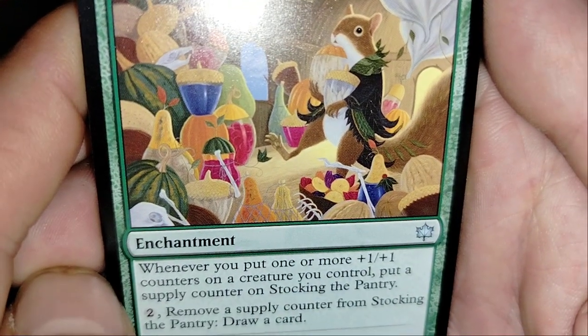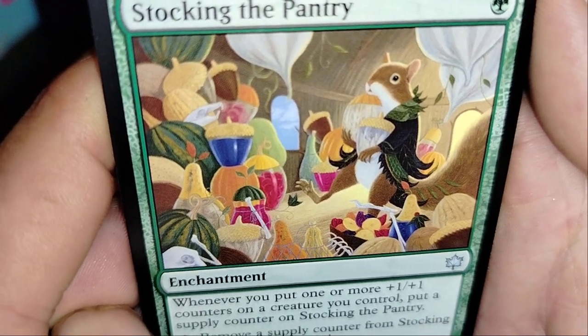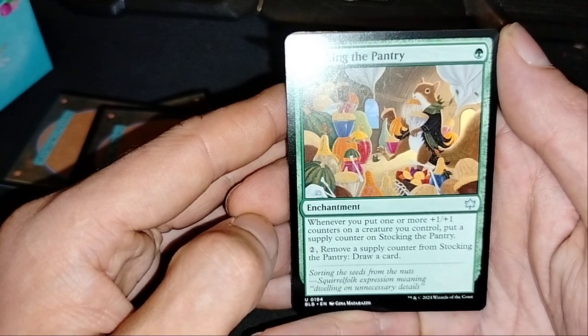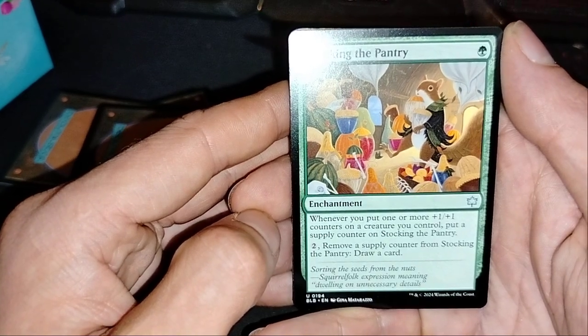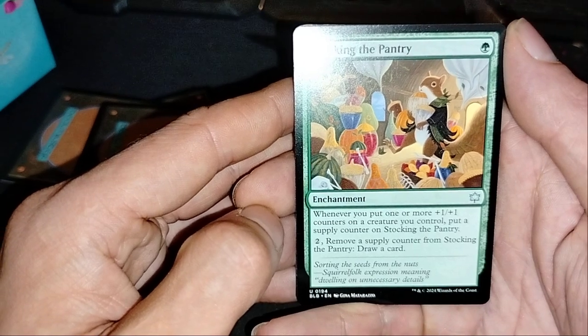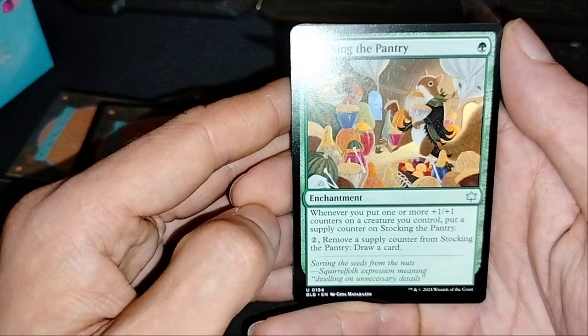This art is beautiful! Stuck in the Pantry! Whenever you put one or more plus one counters on a critter you control, put a supply counter on Stocking the Pantry! Remove a supply counter from Stocking the Pantry, draw a card! It's so good! I like!